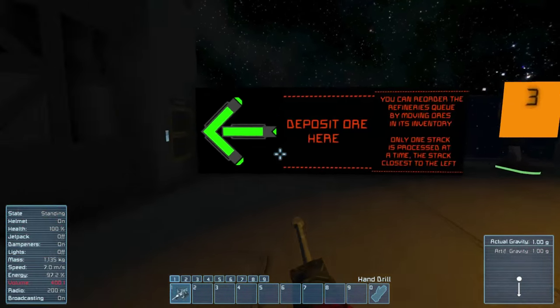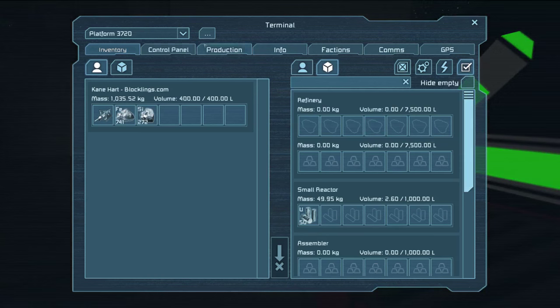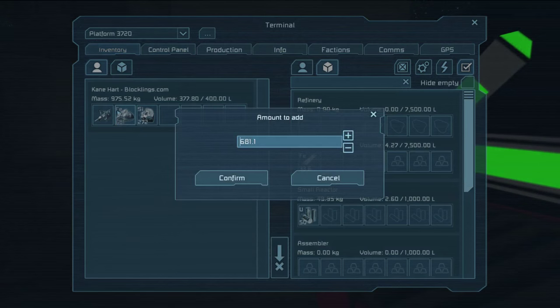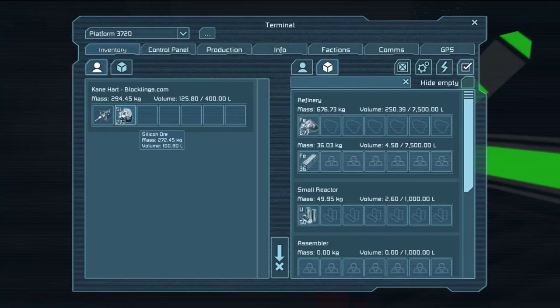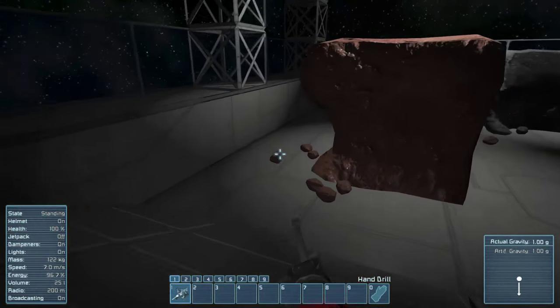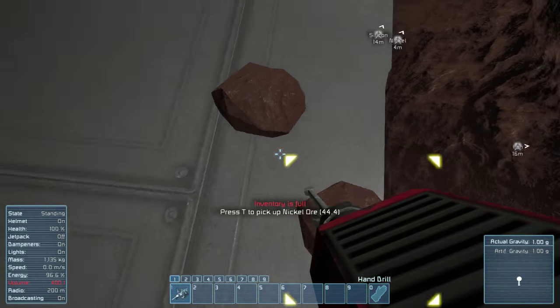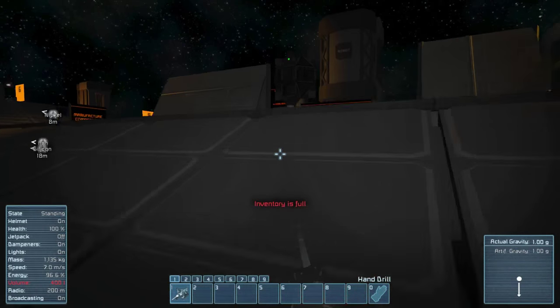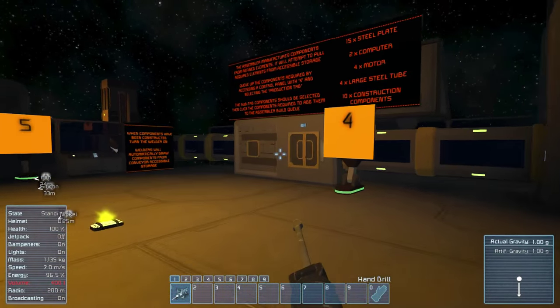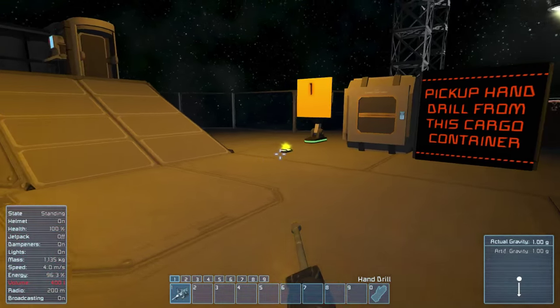So this is the refinery — a little dark, let me put my light on. We're depositing everything into the refinery by right-clicking it. Running over to grab more materials — this looks like nickel ore. We don't have a blast furnace though.